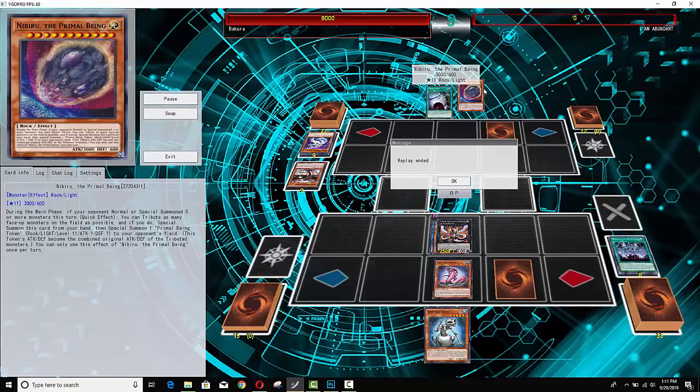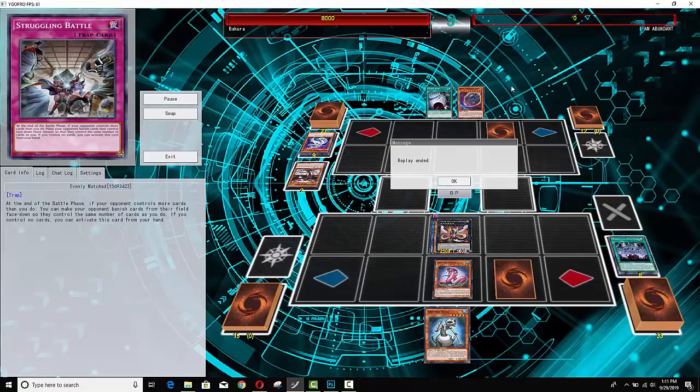A couple of bricks in this guy's hand — Nibiru, Power Bond. Maybe in a different matchup those cards could have done a little more work, but not here. He should have honestly just left his field open because he locked himself out of the Evenly Match — and it's set, okay, that's what I thought. Regardless he ends up taking that loss anyway. If you guys enjoyed those short duels, give the video a thumbs up. Thanks for watching as always — subscribe if you haven't already and turn on that notification bell for daily videos.